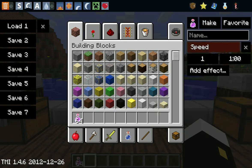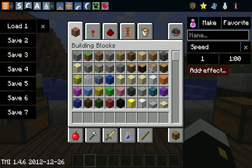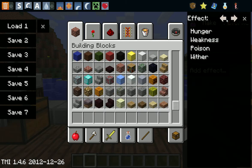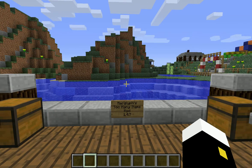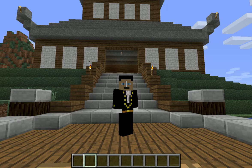You can make your own custom potions — you just add an effect and you have all the effects here, even some that you can't get in regular brewing. You can also make your own fireworks. Too Many Items is a great mod. It's very helpful, it's very useful, and I love using it.